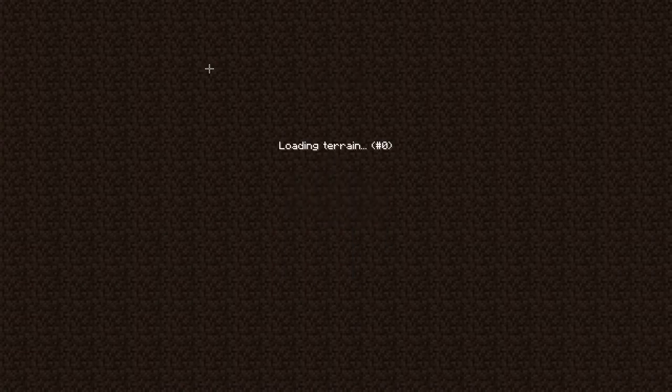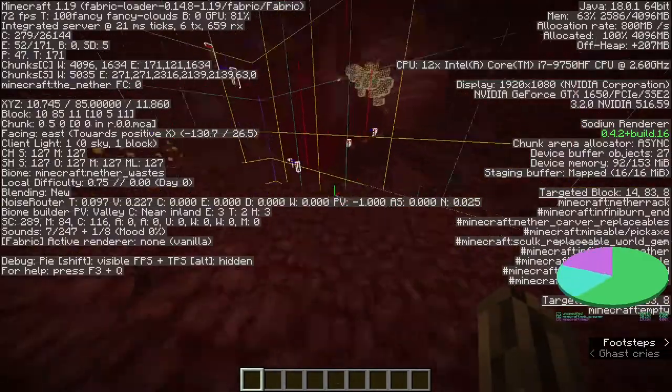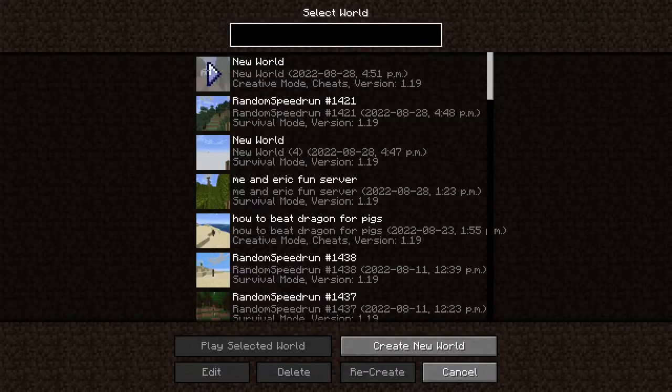Each time the mob spawner is on your pie chart, go down by 1 render distance, save and quit. Keep doing this until it no longer pops up.